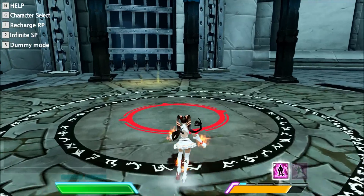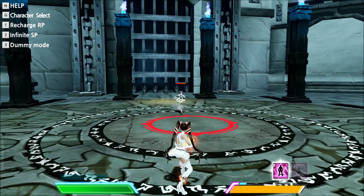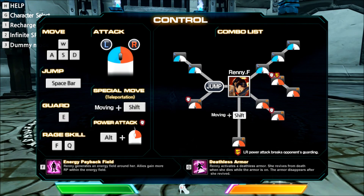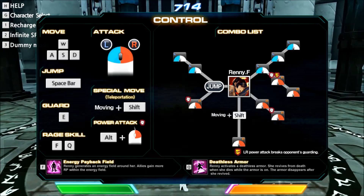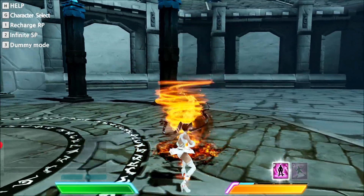I just killed her. I don't know how to respawn them — okay, they just automatically respawned. That's her power attack, it seems to be the same. Holding alt and then right click seems to be the same thing.